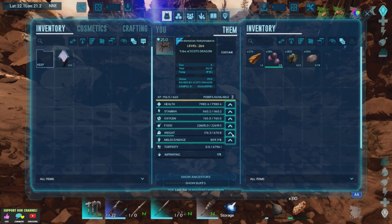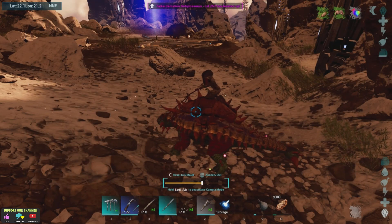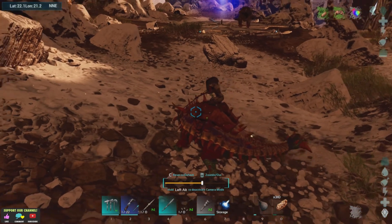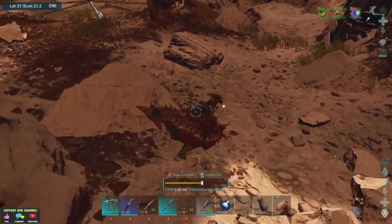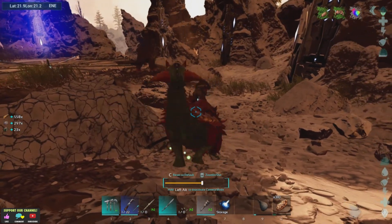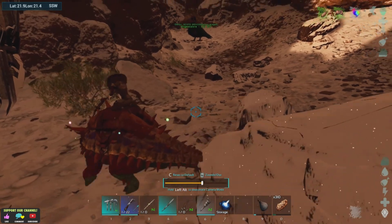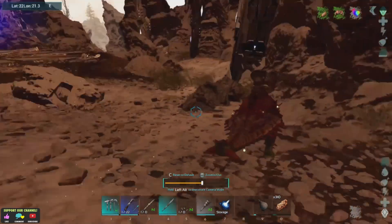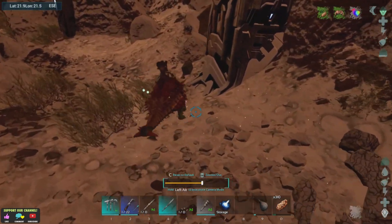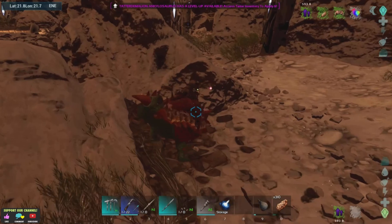Once I load the Anky up, I can just put it into storage — full inventory, so that's going to be really good. We've got a megatherium. I've killed everything else, so I should be able to freely move about. There's oil — new oil up here. There's also an explorer note, I'll just grab that.